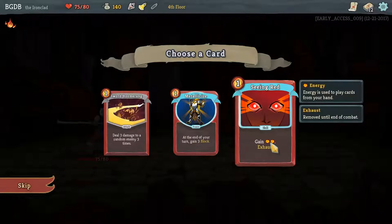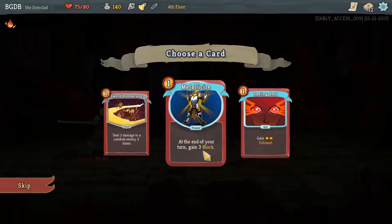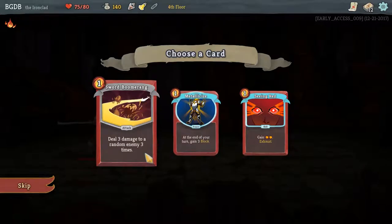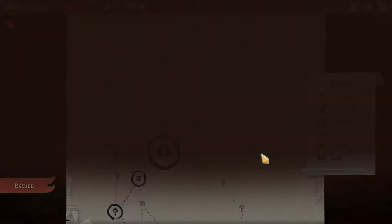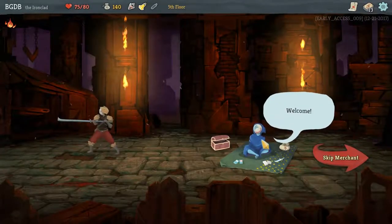Gain Rage exhaust — that's a one-time bonus damage and I really got to kill him in one turn. At the end of your turn gain three block — that doesn't seem that great. Heal three damage to random enemy three times — nope. We're going Seeing Red — like that song from Unwritten Law in the early 2000s, if you don't know, go look it up.